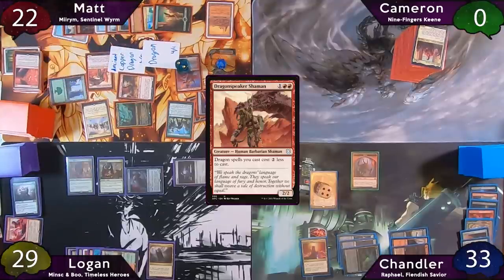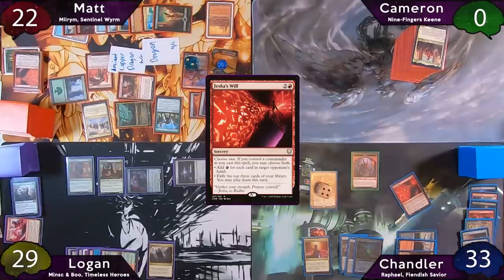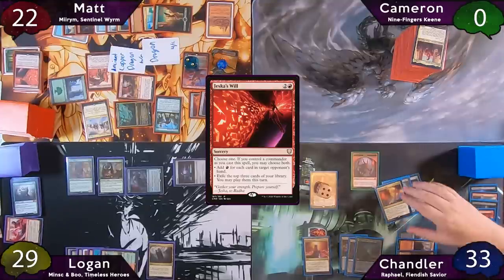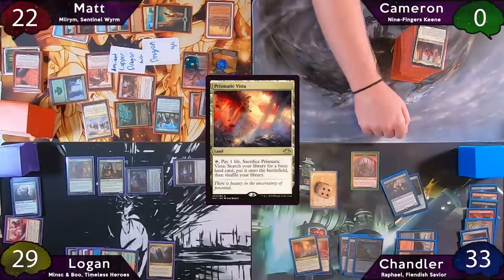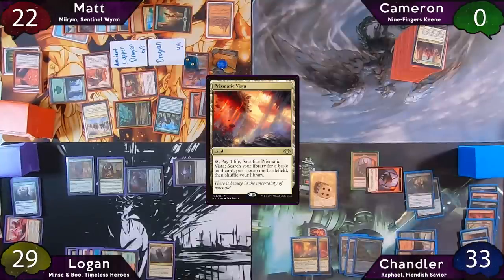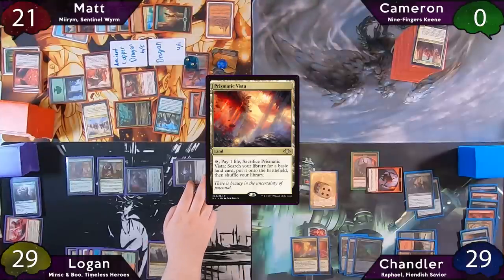Matt passes to Chandler, who casts his own Jeska, only choosing the exiling mode. The three cards are a Wayfarer's Bauble, Blood Gift Demon, and a Prismatic Vista. He plays the Prismatic Vista as land for the turn and zeroes Zariel for another Devil. He moves to combat and swings his 1/1 Devil at Matt — Sarkhan triggers, killing it, but Chandler still points the damage at Matt. Chandler forgets to remove the token from the table but catches it before it matters.